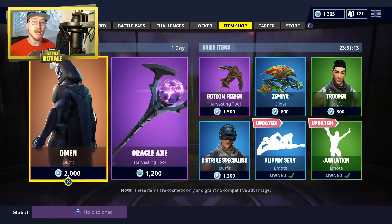The items on the left-hand side of the screen are going to be up for two days, and the items on the right-hand side of the screen are going to be up for a day. From the looks of the items on the left, I am super excited for what is available, and that is the Omen set.